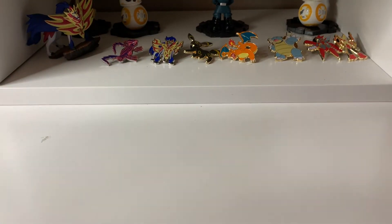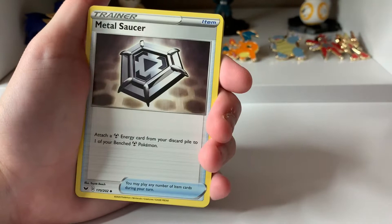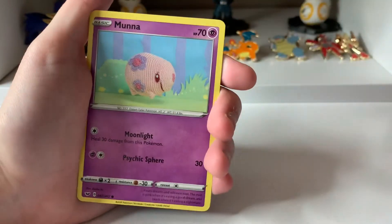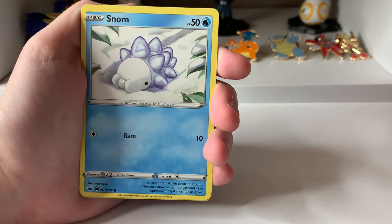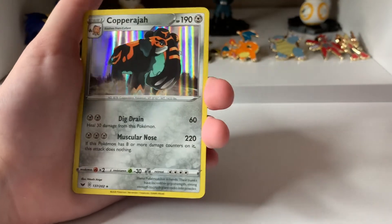Let us open up another Lapras Pack. Here is the code card. Four to the front. We have a Fighting Energy, Heatmore, Metal Saucer, Quick Ball, Chinchow, Sizzlipede, Galarian Zigzagoon, Moona, Muna, Snome — I love this little guy. A Reverse Lucky Egg. And a Holo Cooperaja — I have so many of these, but that's cool though. Holo!